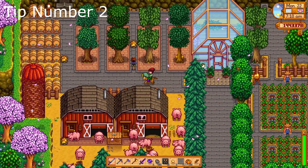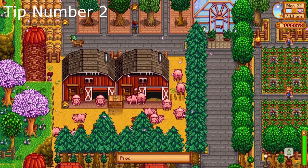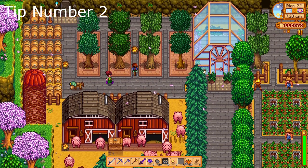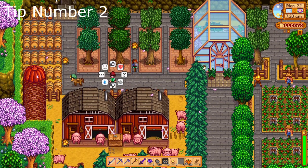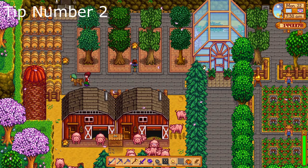Number two: get silos early. Early game, there is plenty of grass to hack away at on your drab looking farm. Silos are fairly cheap and don't take up a lot of space on your farm, and more than likely at some point you will be producing animals anyway. So better safe than making your animals go a day without food.